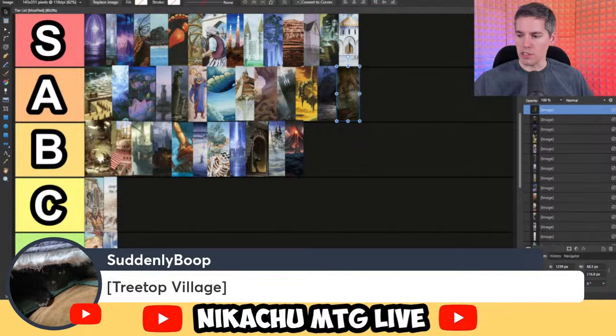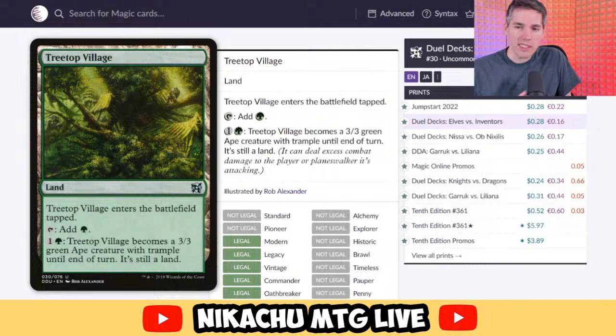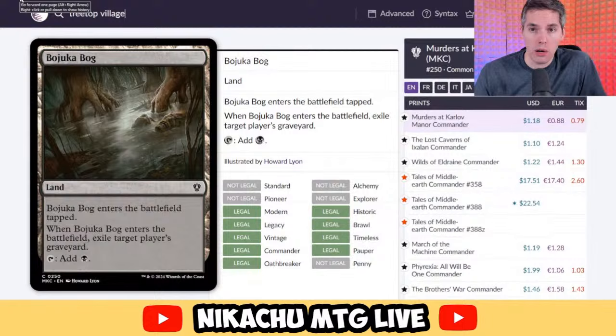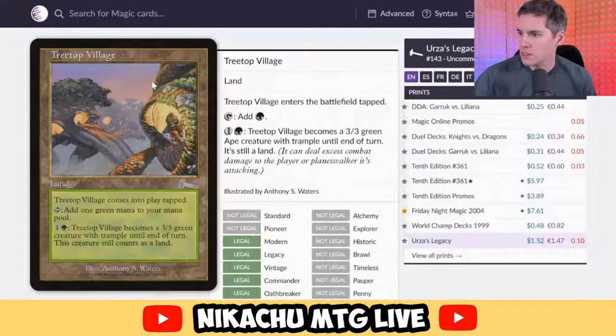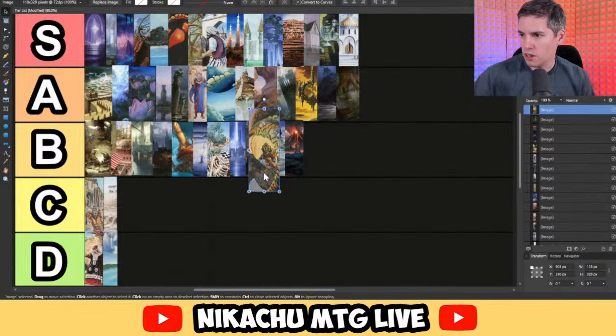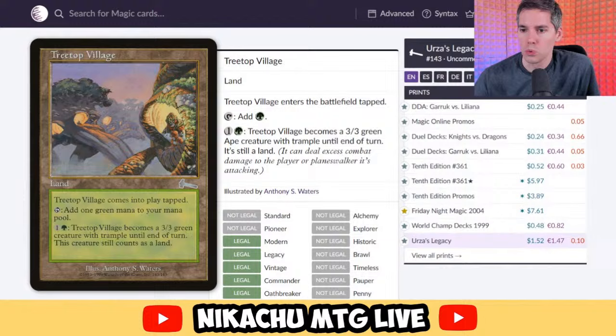Treetop Village — if you asked me six or seven years ago, this would have been higher on the list. These days, lands that come into the battlefield tapped better have some amazing bonkers ability. Bojuka Bog shuts down graveyard combo decks — very worth it. But Treetop Village just adds a green and then turns into a 3/3 Ape — not quite the power level of today. It's an okay card though, so we can put it in B tier. It's a creature on a land, but a lot of green decks these days don't even want their lands to come into play tapped. Huge downside.